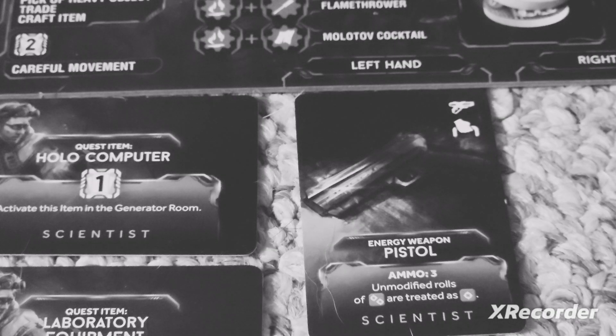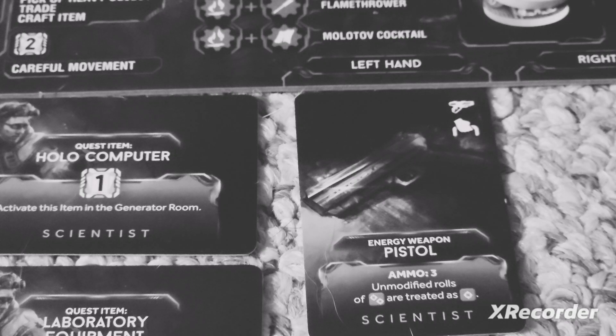One thing you really need to know is that the Scientist has the worst starting item in the base game of Nemesis. It really does suck, because any unmodified rolls of two are counted as one. He has, straight up, the worst weapon you can possibly have. It's decent when larvae are raining down on you, but it's not going to do much against anything else. Even with great crit rolls or multiple-damage rolls, this pistol ain't going to do anything.